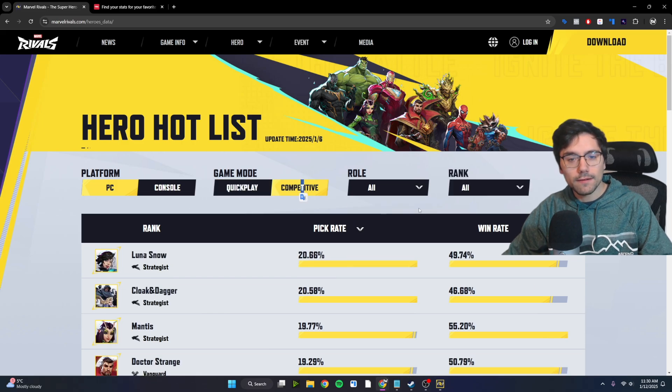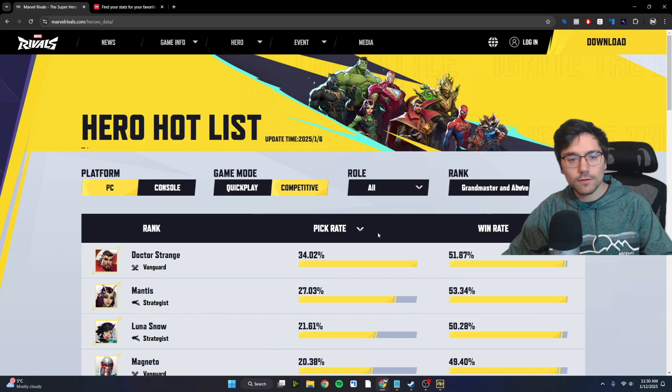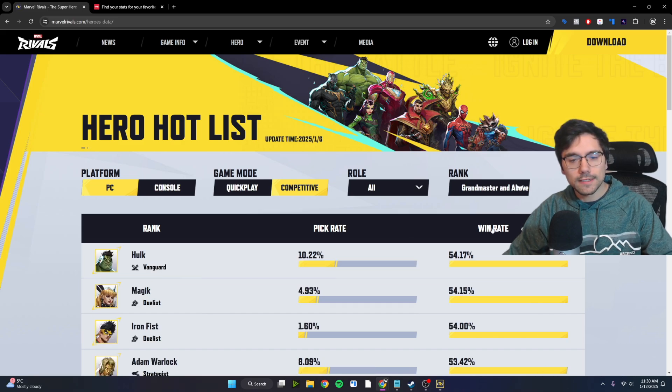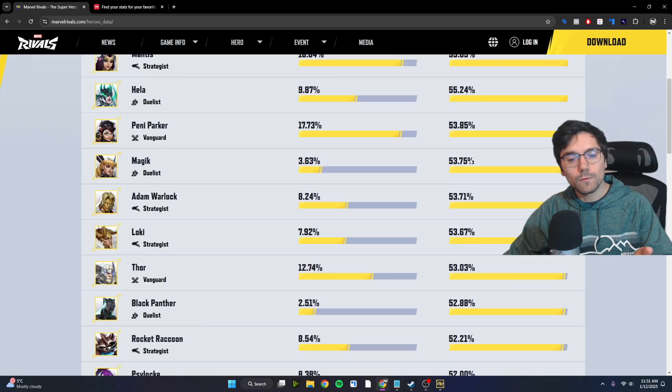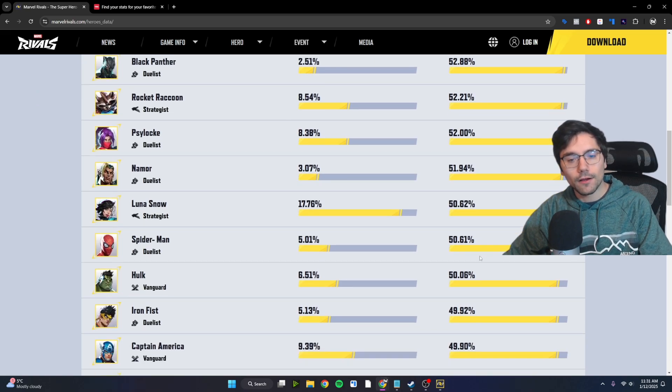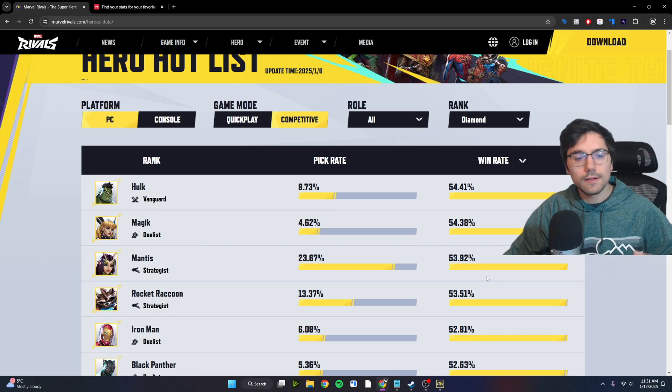When you go over to the Competitive section, you can see it per rank. So if you're curious what the Grandmasters or above are doing, you can filter out their win rates this way. It's pretty interesting to see all the differences here, given how Hulk's the best in Grandmaster, but in Bronze he goes way further down, barely hanging on to that 50%. So no matter what rank you're in, this is a really good tool to see which characters can help grind you out of that rank.